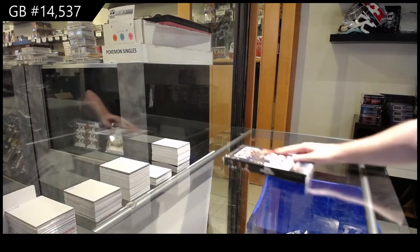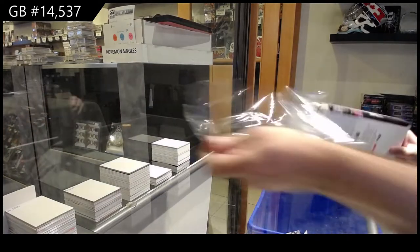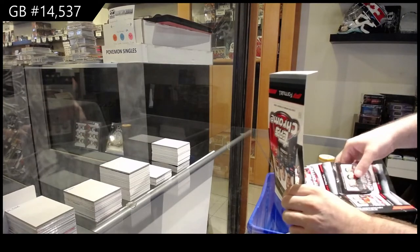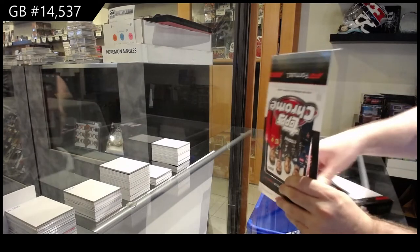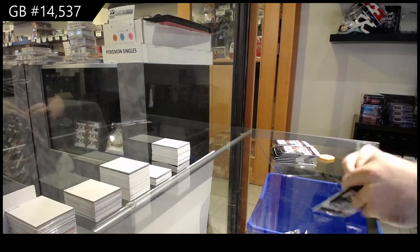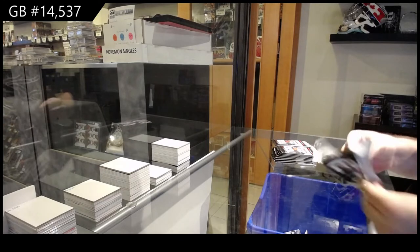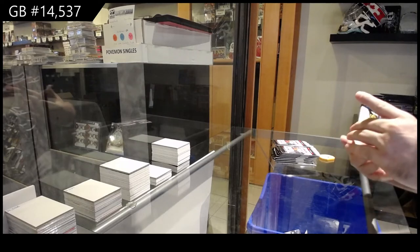Here we go — 14,537 Topps Chrome Formula One racing box break. I will go through all the base to make sure I didn't miss any rookies. I'll save all the rookies at the end. I don't even know if we get a lot of rookies in this, but I will put all the rookies aside and we'll go through them all. These packs are a lot tougher.